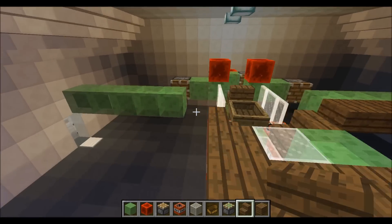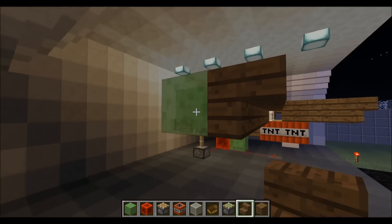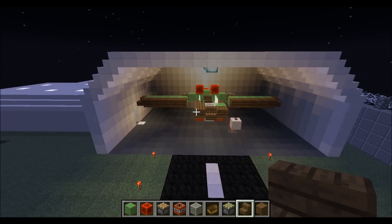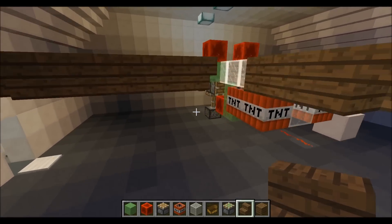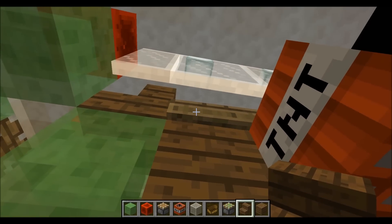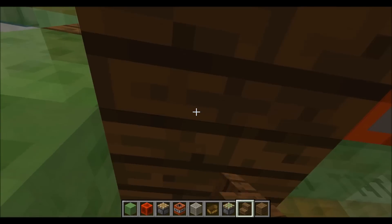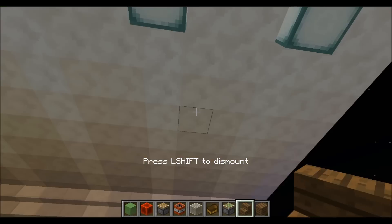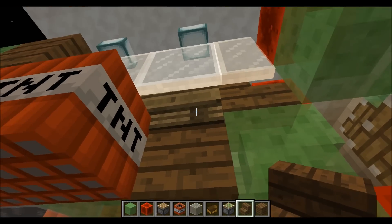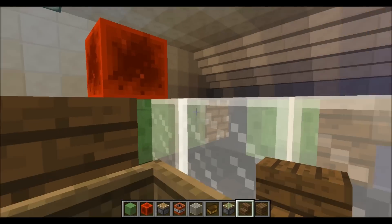So let's do the other side as well. What a wing! We've completed our plane. To hop on in, you kind of go under here and you might have to jump a little bit. One side doesn't work, the other side works, so now you have this nice plane.